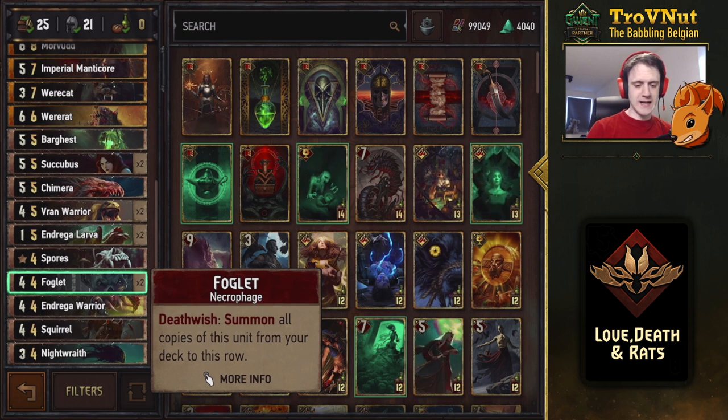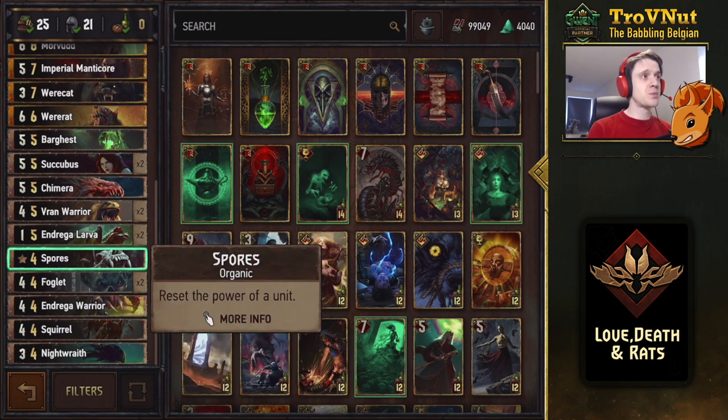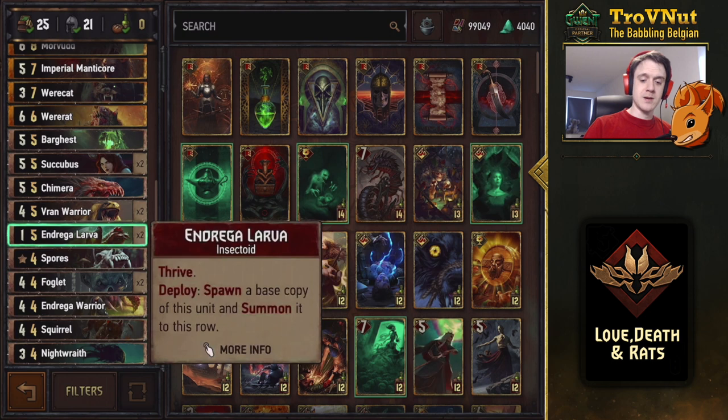Spores is a small card but in today's meta it's very powerful — it allows you to counter, for example, a K'here, one of the best counters to this deck. With spores you can just reset K'here at the end of the round and get all those points back. Then there are two Andrega Larva copies — one power, two armor, both have thrive and go up every time you play a higher unit.